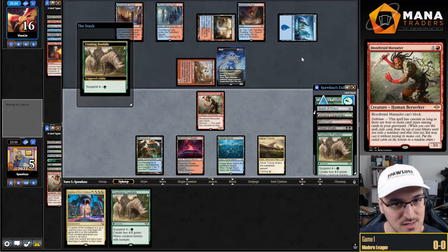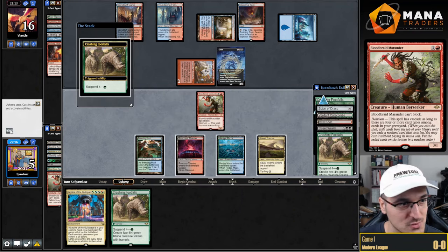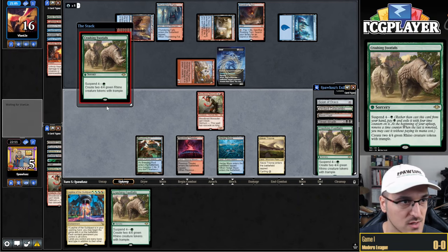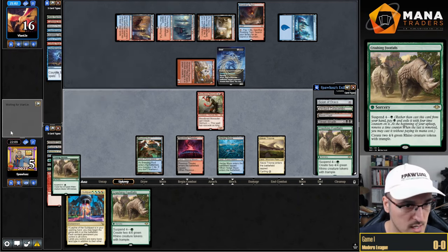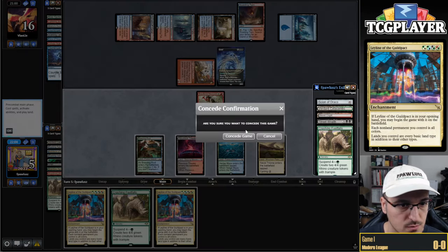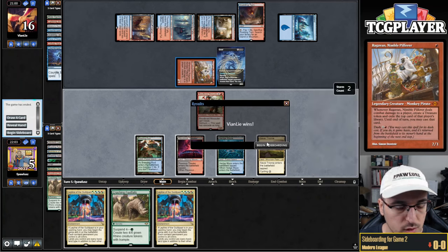We're put down to a single card. Please don't be exactly Counterspell or Force of Negation. Let's cast Footfalls here — oh, it is Counterspell. Another Leyline, probably not in the doctor's orders. So I'm just going to concede because my opponent's got Leyline on board.